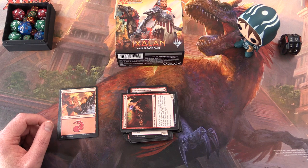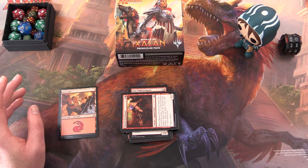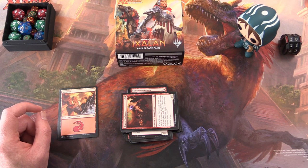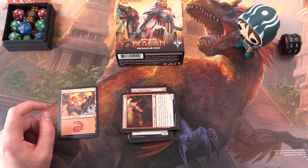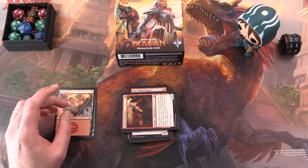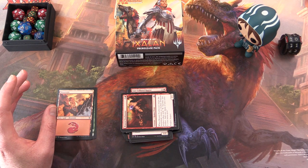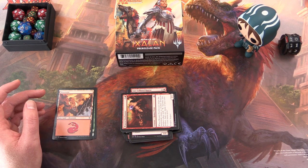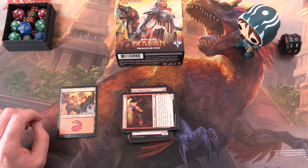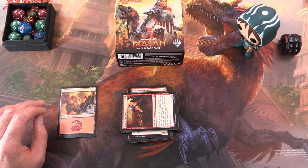Make sure you have enough creatures. Like pre-release, in this format flyers are a big thing — if you can get a flying creature, that will usually have an advantage over your opponent. Removal is another thing to pay attention to. When building your deck, look at the proportion of cards and which colours you have. Generally you're going to aim for two colours; it's pretty difficult to do a single monocolour deck. Sometimes you might want to splash in a third colour if you have a card or two that needs it.